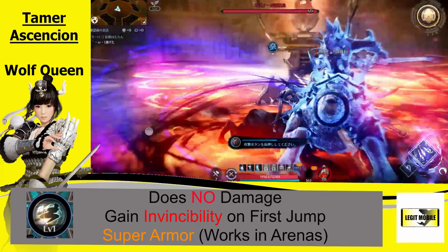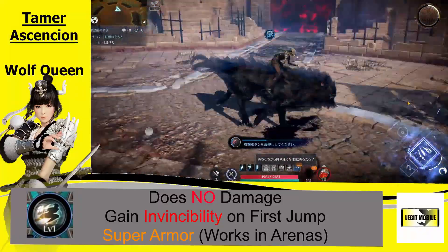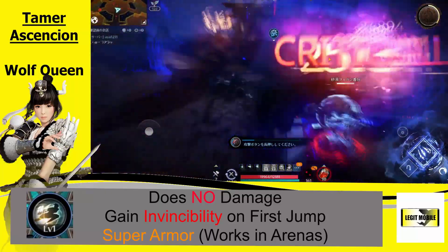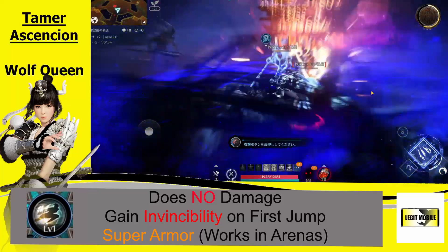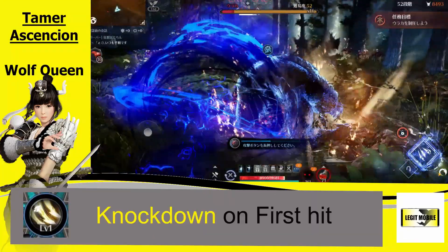The next skill is a mobility skill — it's not used for PvE farming in Hadoom or Elyon at all. This is strictly for PvP. It doesn't do damage. You do get invincibility and super armor on this skill. She dashes pretty far — it's pretty nice to either help close gaps or get out of damage areas in large-scale PvP.